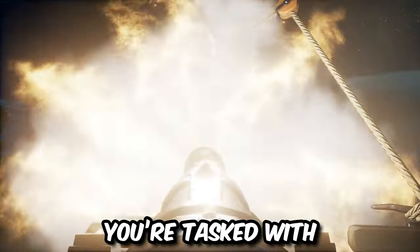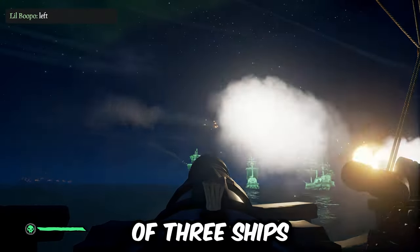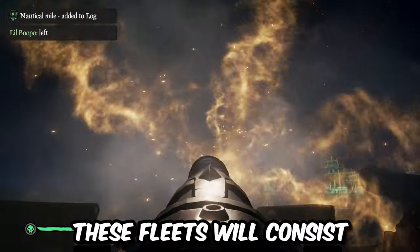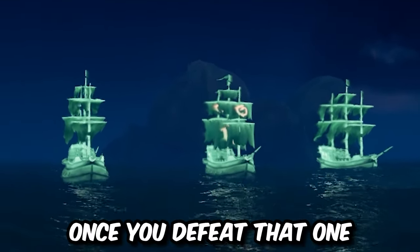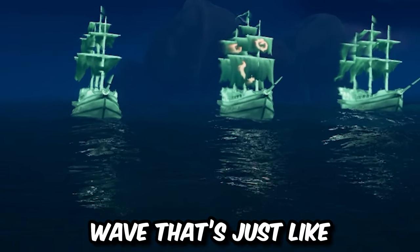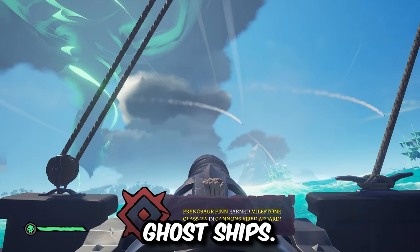In this world event, you're tasked with defeating ghost ships, and once you kill enough of them, a new wave will start. This second wave will have small fleets of three ships sailing around, consisting of two normal ghost ships and one ship with the sails of the Ashen Dragon. Once you defeat that one, you'll advance to the next wave, which is just like the first — a very easy wave where you just need to defeat some normal ghost ships.